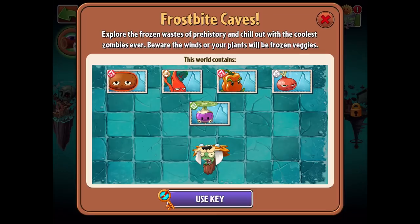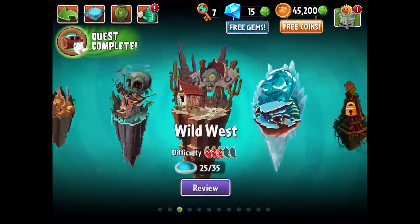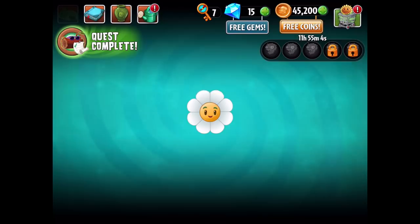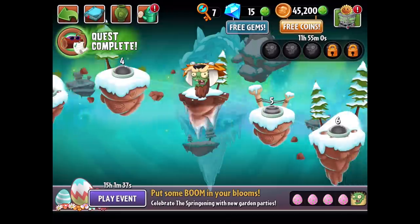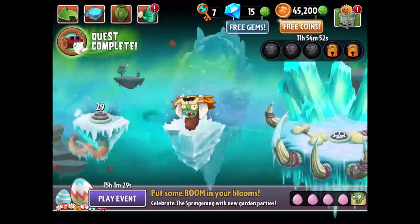Beware the winds or your plants will be frozen veggies. We get a whole bunch of new plants, most of which I don't know too much about, and a new zombie piñata type. Let's use our key and get started. What's interesting about this world is it only has 30 levels - all the others had 35. I don't know what that really means for us. It looks like it does go to level 30.